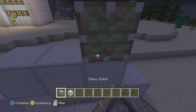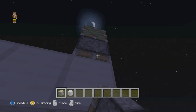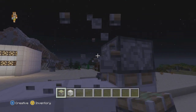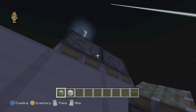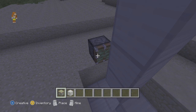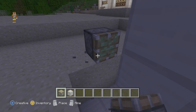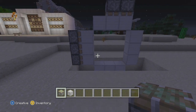You want sticky pistons — one, two up — then go one underneath like that and one underneath like that. Come over here and place three sticky pistons like that on that side.